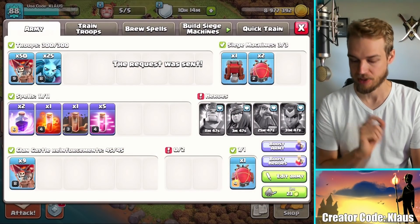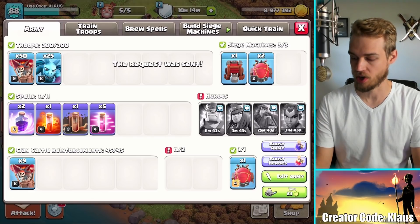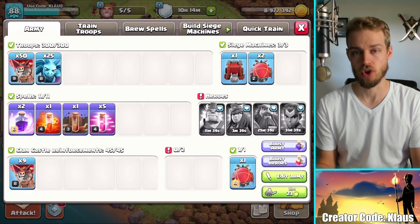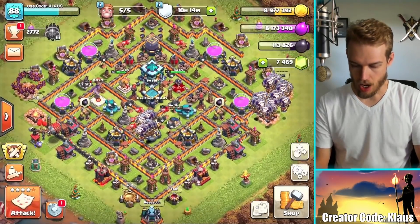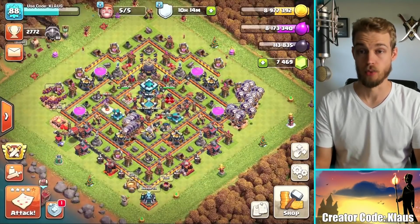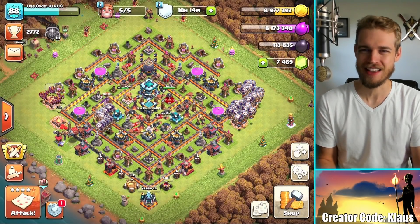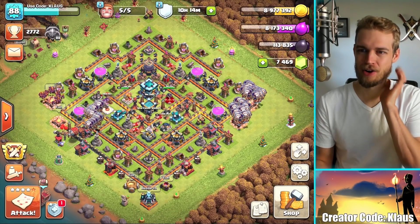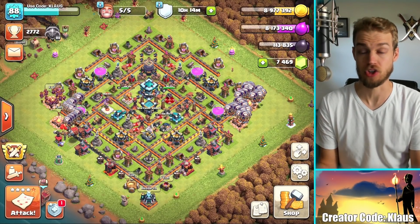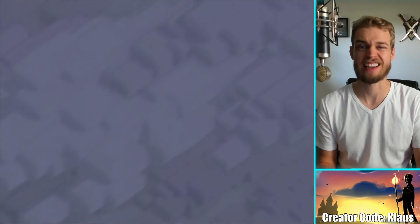Let's do another one. I'm going to request for a rage spell because I don't have any heroes, so I do want all the help I can get. Also, I got a notification on my phone — sold something, that's always a good thing. Placed in a league — I guess I wasn't in a league. Sometimes I feel like Clash, whether it's soft updates or something, every once in a while I'm kicked out of a league for no good reason. Anyway, no rage spell for me — not going to sit around and wait, I don't have the time today.